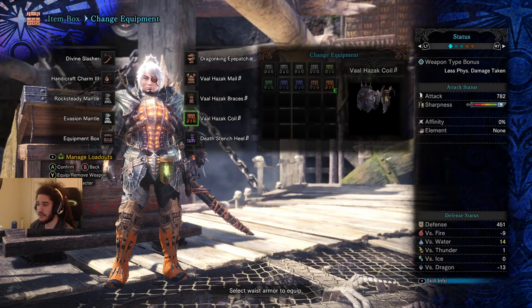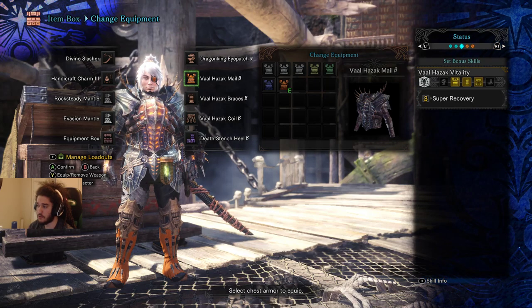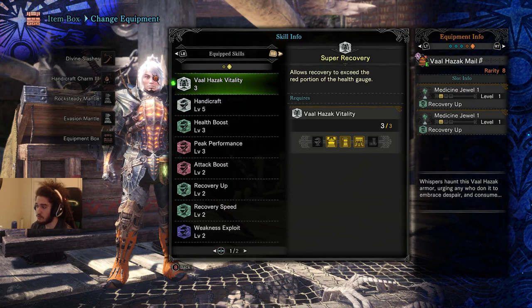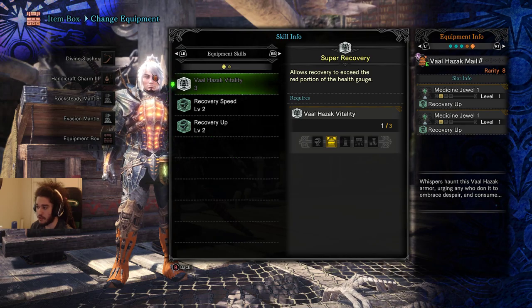The reason I decided to choose Valhazak gear over other gear is because it gives you the set bonus for Super Recovery. Super Recovery allows your recovery to exceed the red portion of the health gauge. Valhazak also gives you Peak Performance, which gives 20 attack - equivalent to an Attack 7 jewel, except you don't get the affinity.